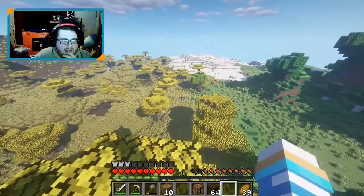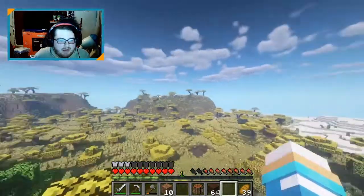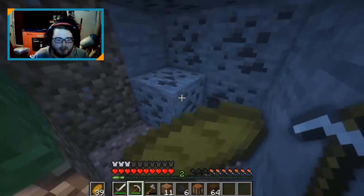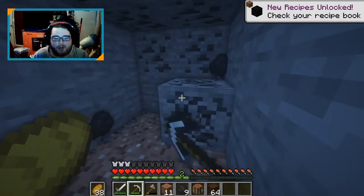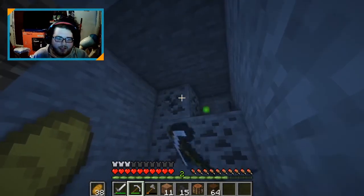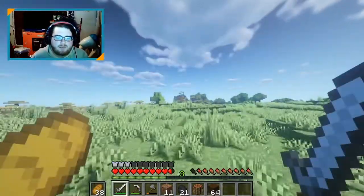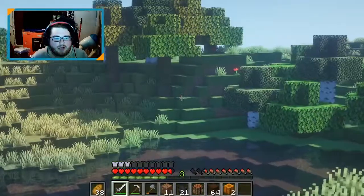Here's the tough part — where do I want to set up? Do I want to set up on that hill there, look down over the pillagers? Do I want to set up over on that mountain there, look down over the desert? Let's check out this mountain over here first. I wish you could do two things at once since you've got the offhand slot — like why can't I eat while I'm mining my coal? I don't remember when pillager scouts start coming. Is it three in-game days or five in-game days? Something like that.